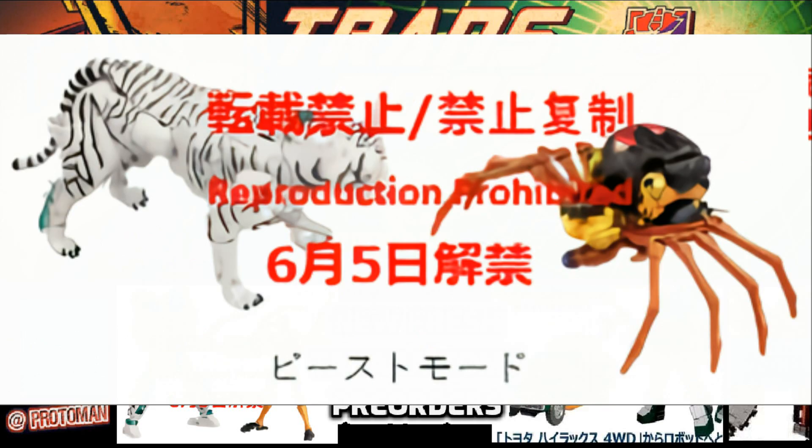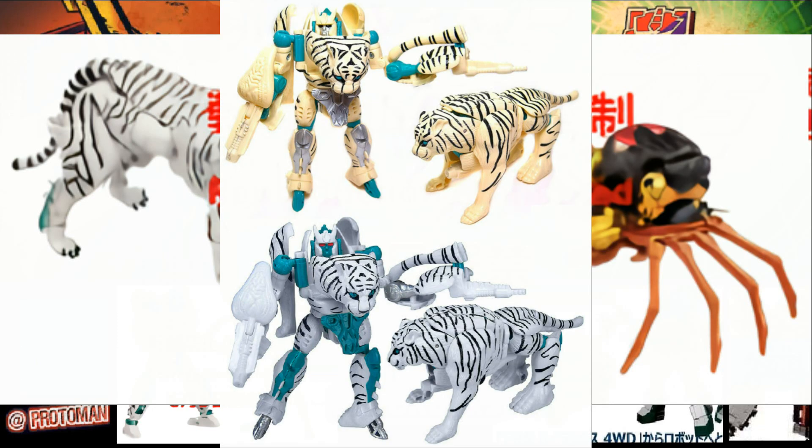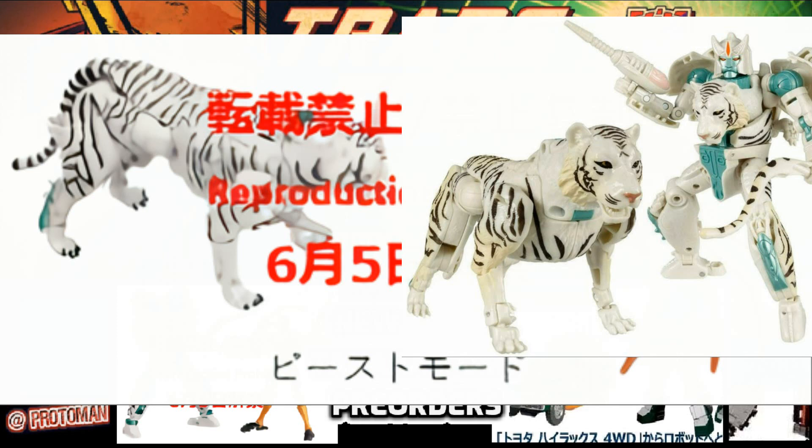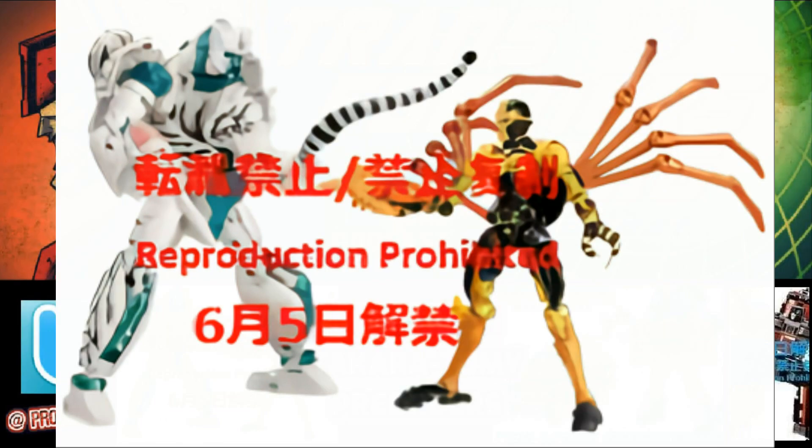The differences between this Tigatron and the one we got in Kingdom here in the west really come down to the fur of the tiger mode itself. We got more of a beige fur in some areas before; this one goes for a pure white color, like the original Japanese Tigatron toy. The tail has a much more defined stripe pattern where ours was kind of all over the place. And all the blue plastic in robot mode is now going to be a more show-accurate metallic blue, which will hopefully also avoid the yellowing that the western Tigatron mold suffers from.